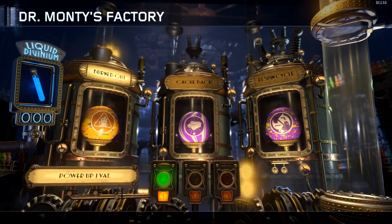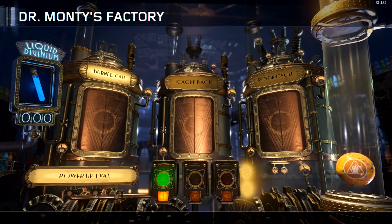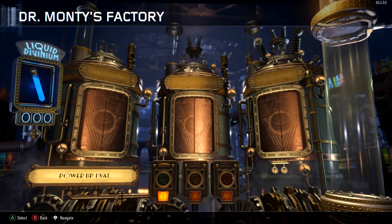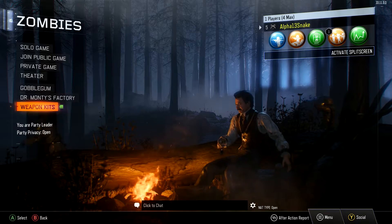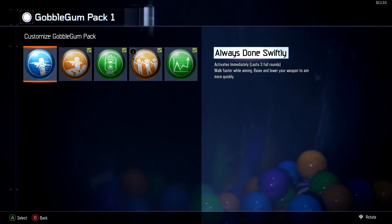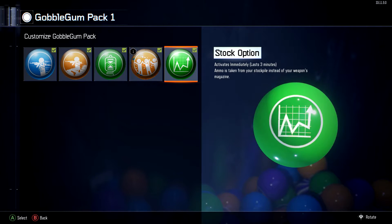Burnout — alright! So now we've got one of those. We can go back and then go to the gobble gum section and we can customize these now.